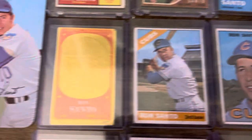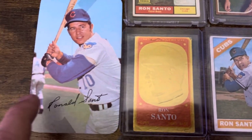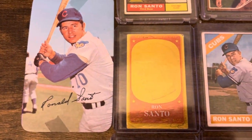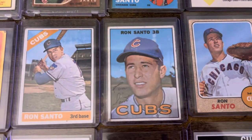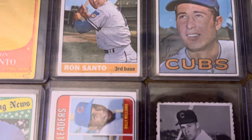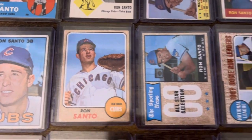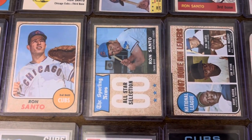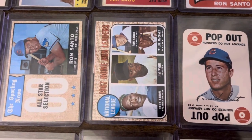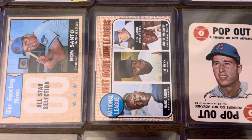We'll go down here. We have the 65 embossed, and then I believe that's the 71 Super. The 66. The 67 — a little rough down there on the corner, but you know me, it's okay with me. The 68 and a 68 All-Star. And the 67 home run leaders — of course, this is a Ron Santo card, this is not a Hank Aaron card.